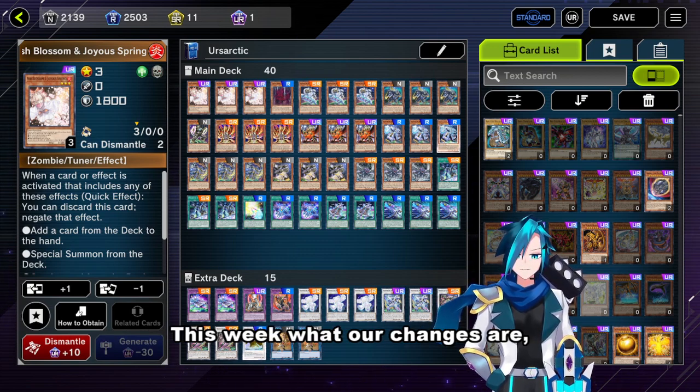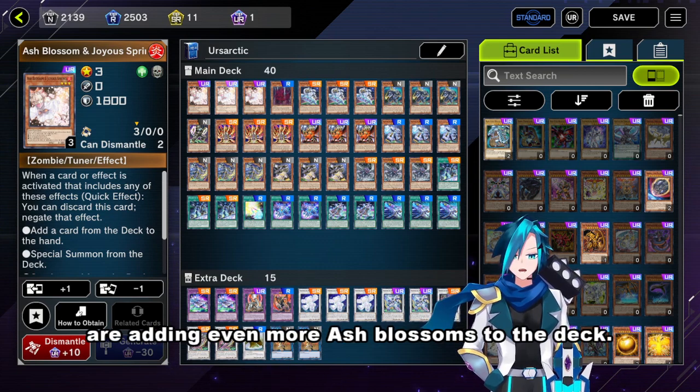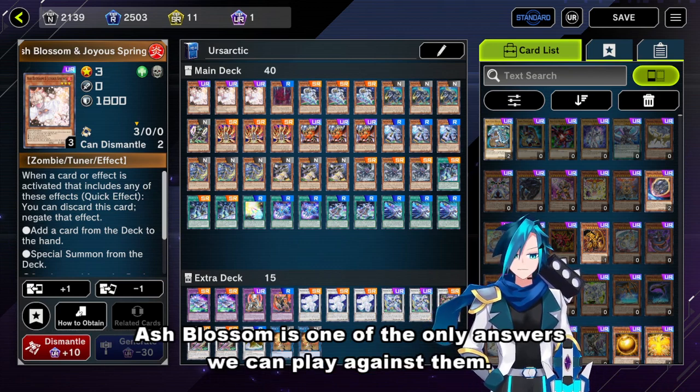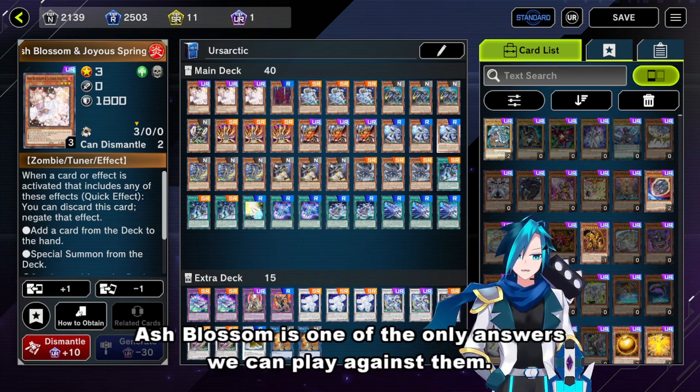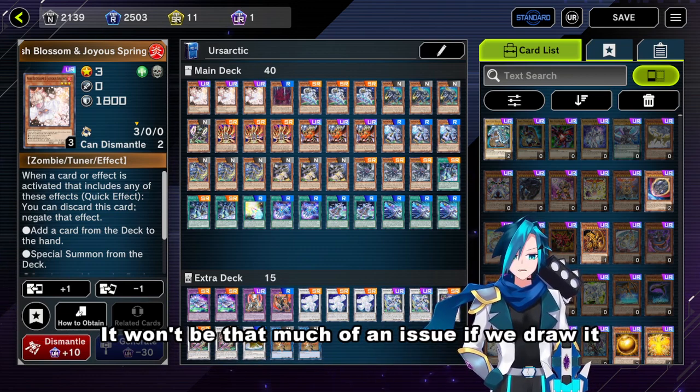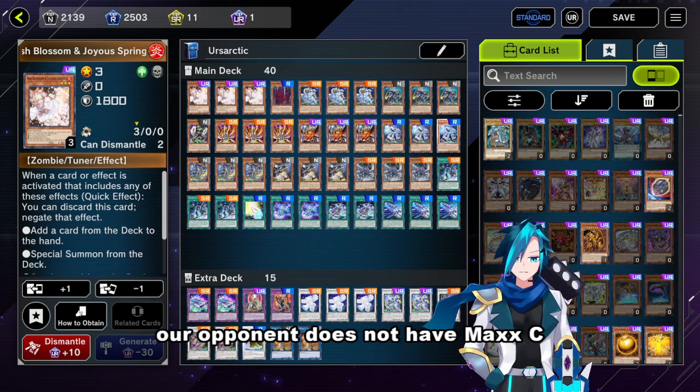This week's changes are adding even more Ash Blossoms to the deck. Cockroaches are running everywhere in the meta right now, and Ash Blossom is one of the only answers we can play against them. Ash Blossom is also very useful in stopping many other decks, so it won't be that much of an issue if we draw it when our opponent does not have Maxi.